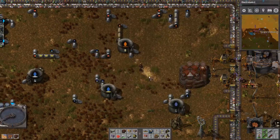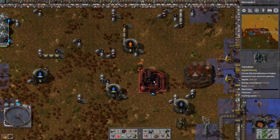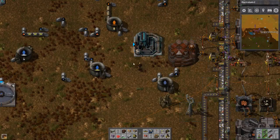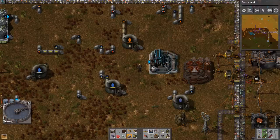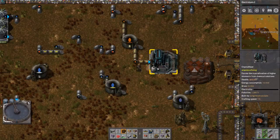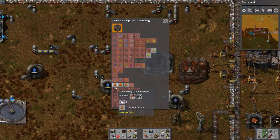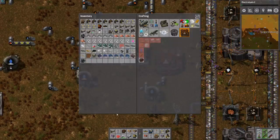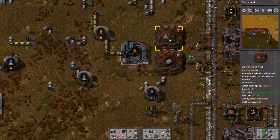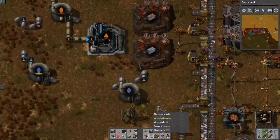Crystallizer - no... oh yeah, it is the crystallizer. All right, this will be iron, this will be copper. I think that'll work.